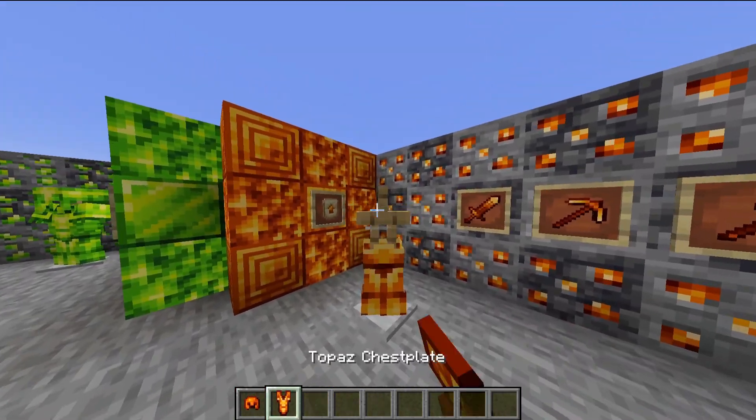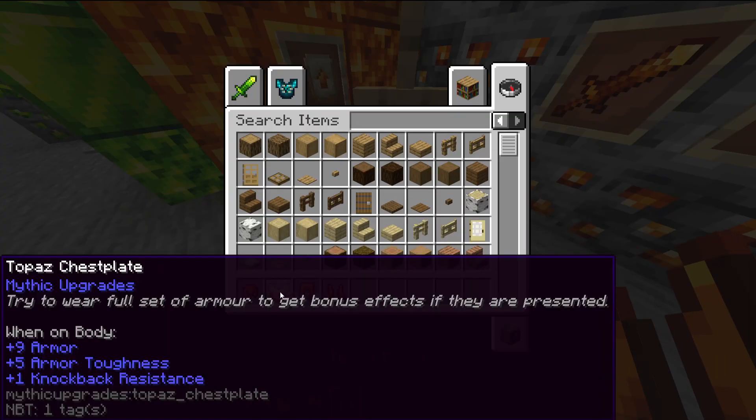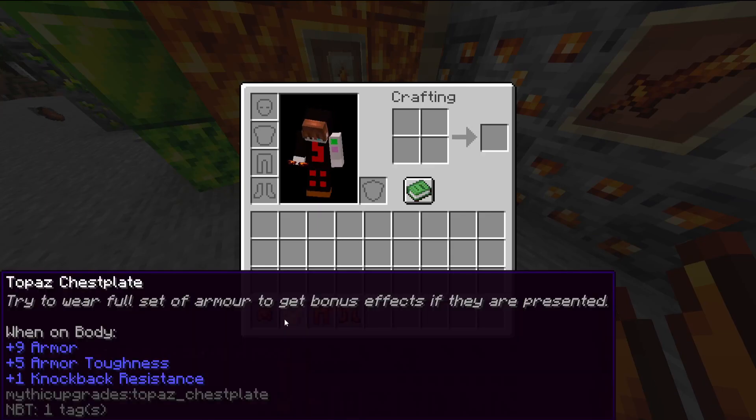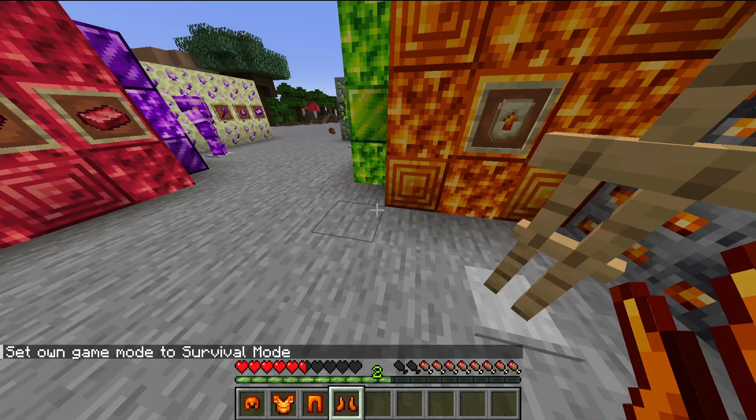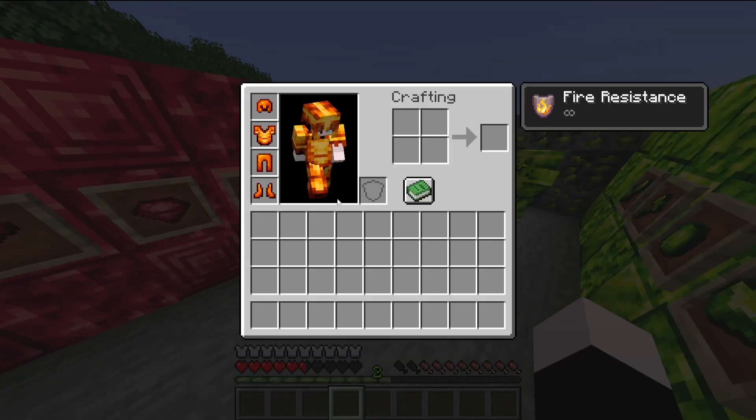So if we look at the tools right over here, these are the Topaz tools. It says: try to wear a full set of armor to get bonus effects if they are presented. Let's test this out — right over here, we got Fire Resistance.